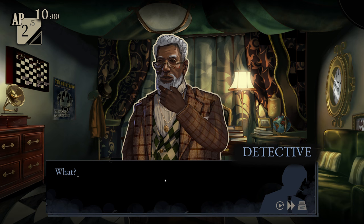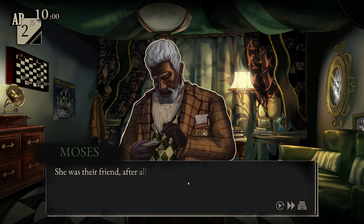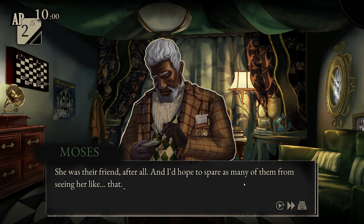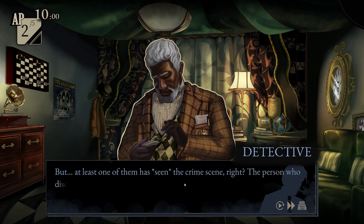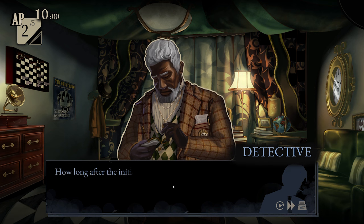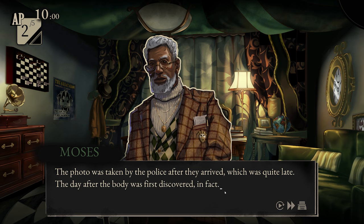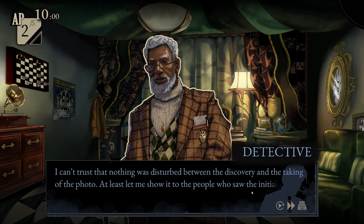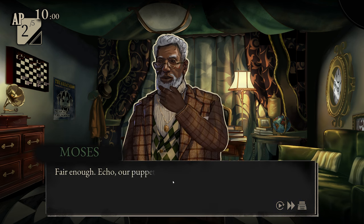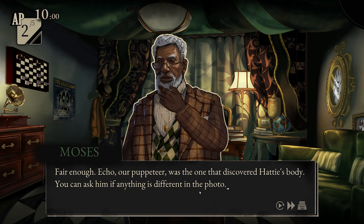'I just have one request — please don't show it to people unless it's for a good reason. She was their friend after all. I'd hope to spare as many of them from seeing her like that.' 'At least one of them has seen the crime scene — the person who discovered her. How long after the initial discovery was this photo taken?' 'The photo was taken by the police after they arrived, which was quite late — the day after the body was first discovered, in fact.' 'I can't trust that nothing was disturbed between the discovery and the taking of the photo. At least let me show it to the people who saw the initial crime scene.' 'Fair enough. Echo, our puppeteer, was the one that discovered Hattie's body. You can ask him if anything is different in the photo.'